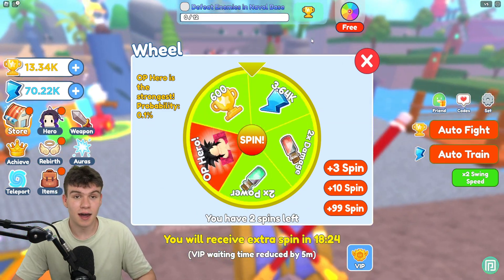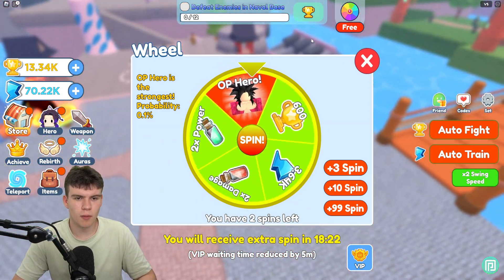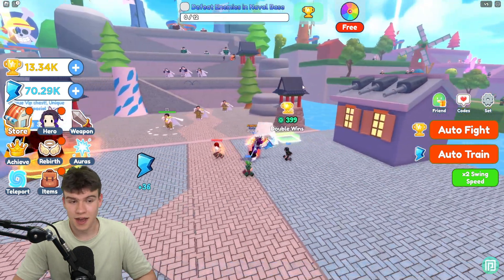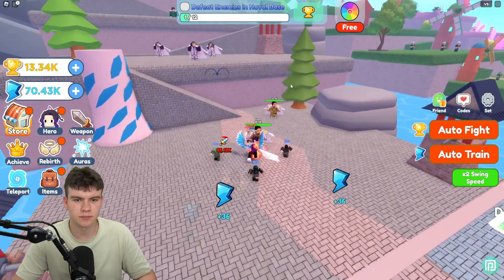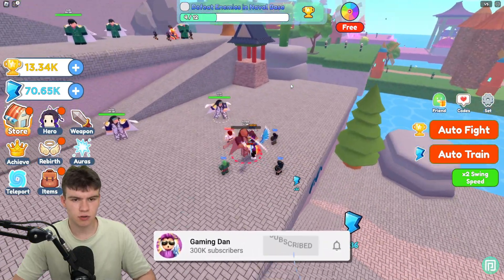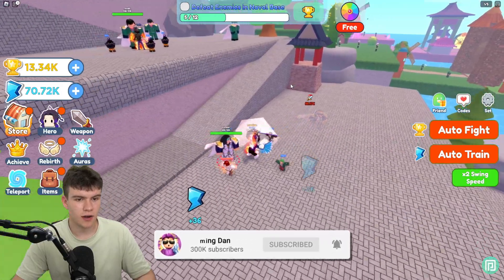Let's spin the wheel first and see what we can get. I think we've probably got a boost over here because I did see something go up in items. It's a double power boost — I'll take it! We have 70,000 power right now, so we're in a pretty good position to progress through this area.